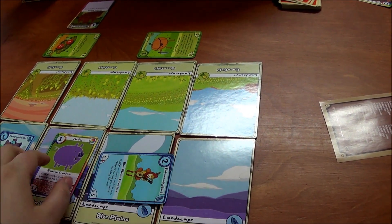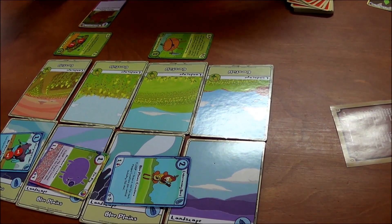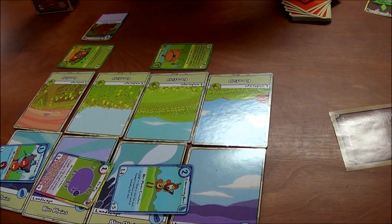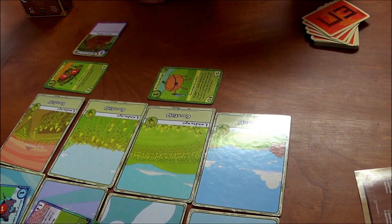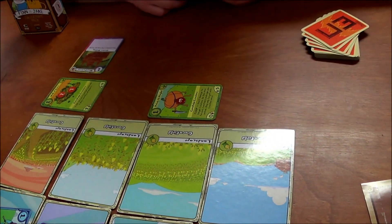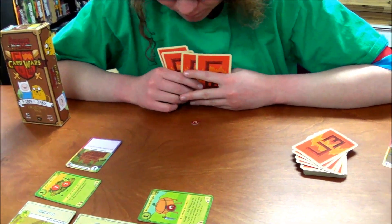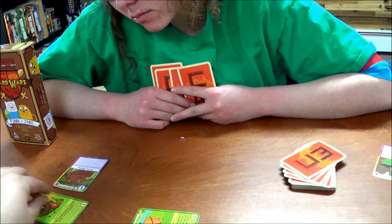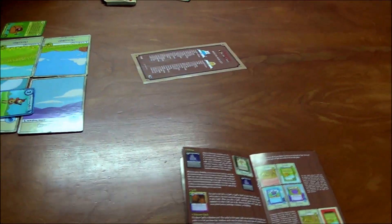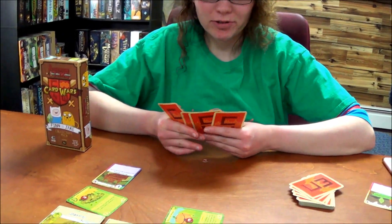So then we will just attack everything. This guy's got a three attack on your pumpkin, who will not attack me back. The pig will hit you for three. And then your cornfield creature will get hit for another one — and that will be discarded.